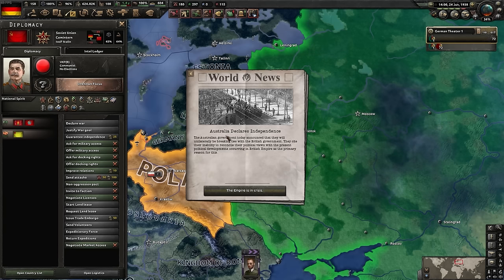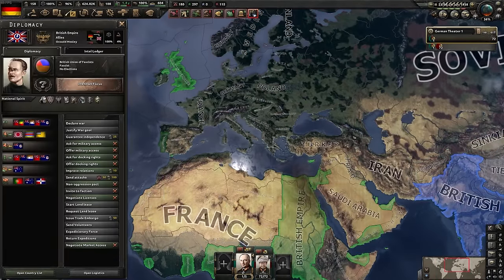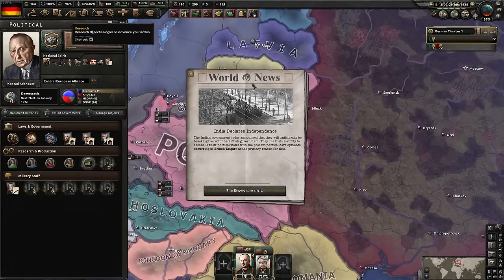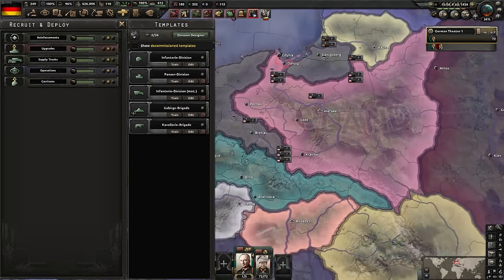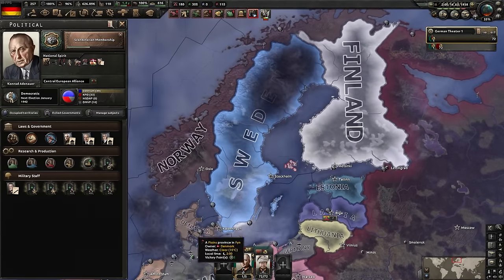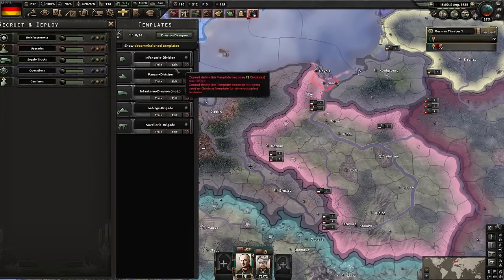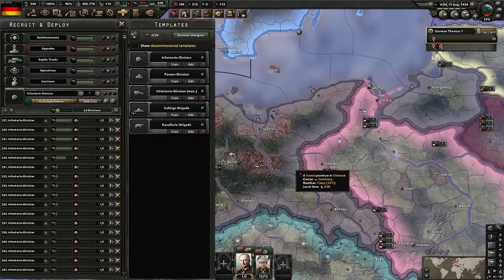Choosing which countries to invite to the faction is important - options include Austria, Czechoslovakia, Hungary, Yugoslavia, Romania, Scandinavia, Poland/Finland, and the Baltics. We go for Scandinavian membership. Denmark, Norway, and Finland all say yes and join the faction. The Soviet Union asks for control of eastern territory - typical Eastern Bloc behavior. Poland also says yes to joining. Finland gets attacked by the Soviet Union with impeccable timing.